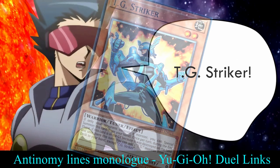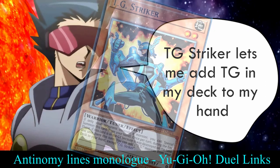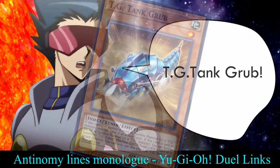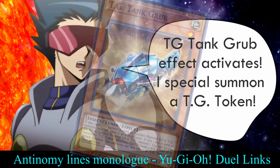Tech Genus Striker. Tech Genus Striker lets me add a Tech Genus in my deck to my hand. Attack! Tech Genus Striker. Tech Genus Tank Grub. Tech Genus Tank Grub's effect activates. I special summon a Tech Genus Token.